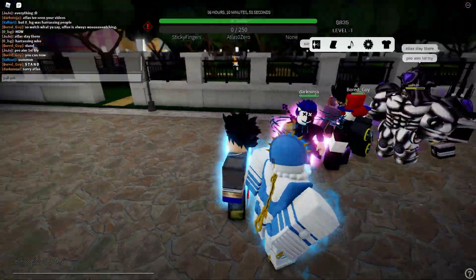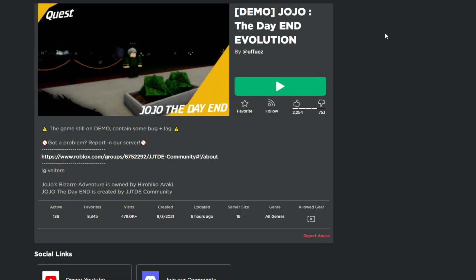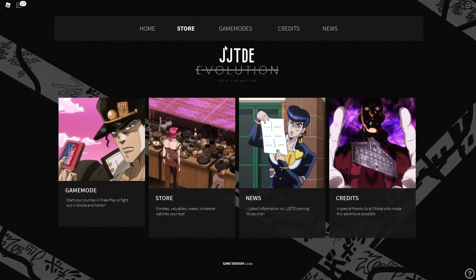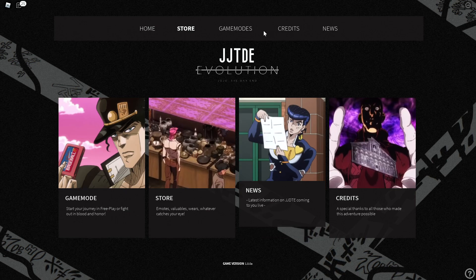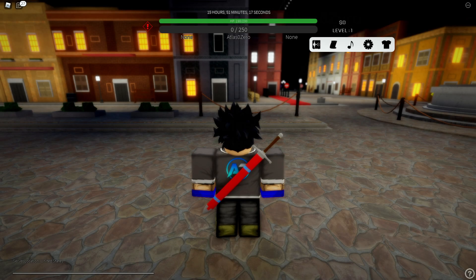I am super impressed with this game. I cannot wait to see the full release. Without further ado, let's go ahead and have some fun with this. JoJo The Day End - I'm actually impressed at this home screen. You can get game modes, news, credits, all that stuff. We got a storyline, PVP, open world, AFK mode to earn stuff. What we're going to do is go to open world and see what stand we can get, and then we'll go to storyline.